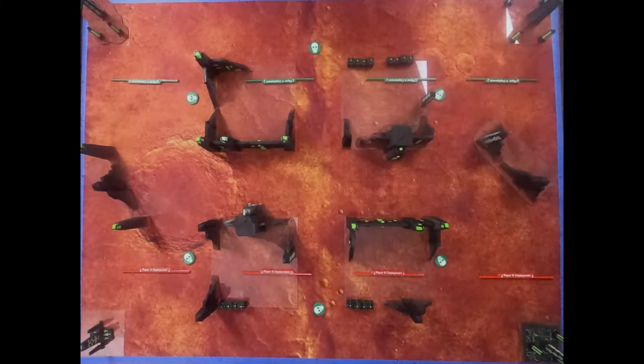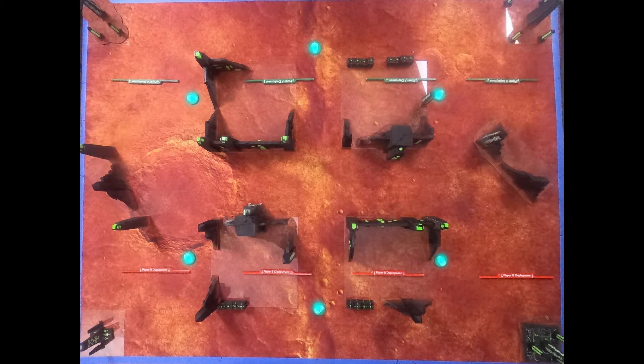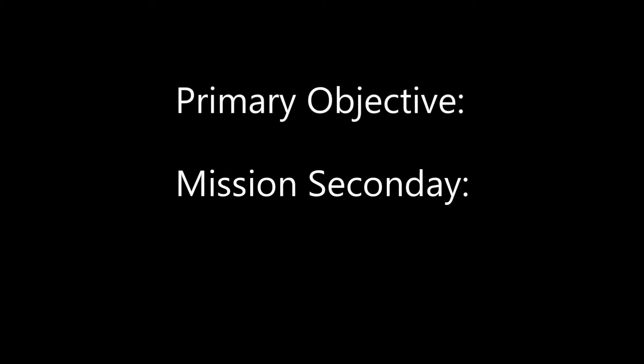Today's mission is Overrun. In Overrun, each player will deploy within 10 inches of the long table edge with a 24-inch no man's zone in the center. There are 6 objectives: 1 in each player's deployment zone and 4 in no man's land in the center of the battlefield. The primary objective for today's mission is Domination, more commonly known as Hold 2, Hold 3, Hold More.